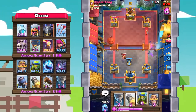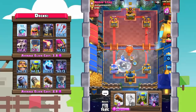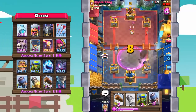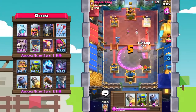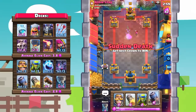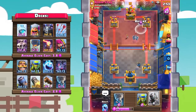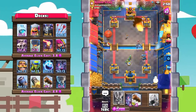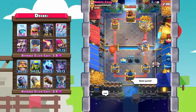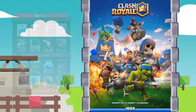Knight to take out that lumberjack — oh no, there's the freeze. Tornado in the opposite lane to pull the balloon over — things are looking really good! Bats down, balloon's gonna get one hit onto the tower but that's fine. Two more logs and a rocket should finish off the game. First log — tower is down to 631. Knight, then rocket to cycle back to a log as fast as we can. Ice spirit, spear goblins — there's the log, sending it in! Yes, we're taking the win against balloon cycle!